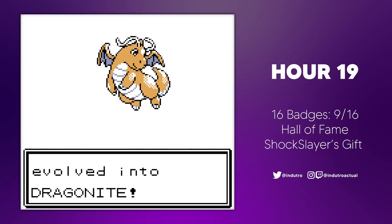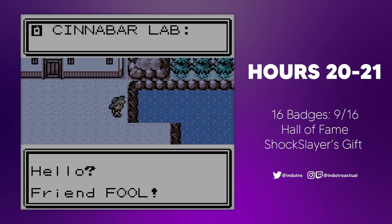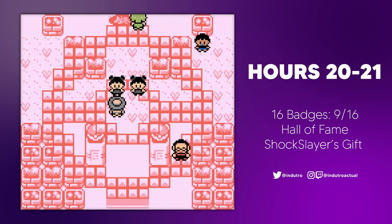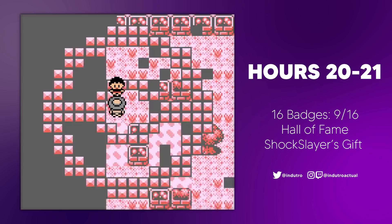Drafful finally reached level 55, evolving into the mighty Dragonite. Leveling up does take a while in the older games, so the speed-up function is very appreciated. Ivan finally called to inform us that he had successfully revived the Old Amber fossil into an Aerodactyl. We rushed over to the lab and picked up our newest team member, naming it Aerofool. Leveling Aerofool was no easy feat as he started from level 5. We challenged Bugsy's gym over and over again, raising the gym's level when appropriate, before finally feeling ready enough to challenge the Elite Four.